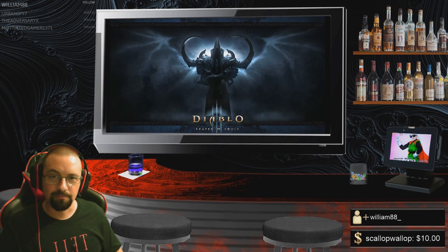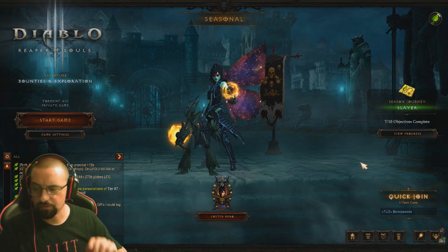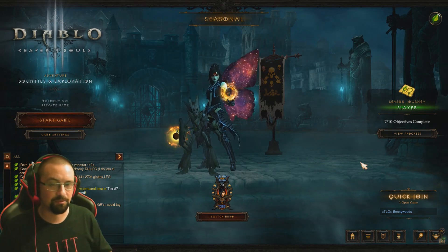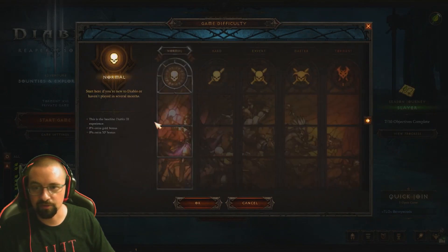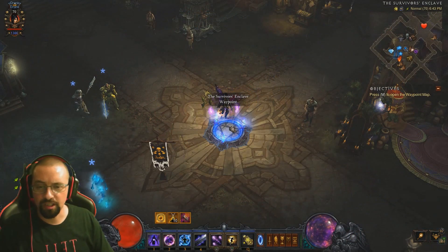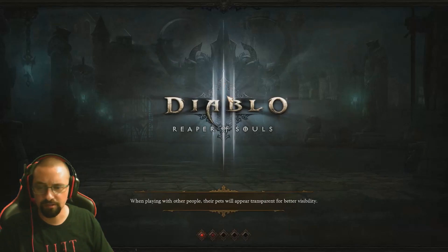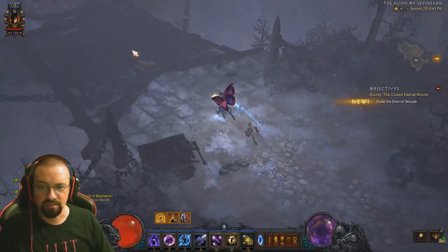First tip: I want to get you the Kanai's Cube. You can do this at the lowest difficulty — it doesn't have to be the highest. If you're just starting off you don't need any gear; set it to normal and jump right in. Go to the portal, select Act 3, Bastion's Keep, head over to Ruins of Sescheron, and make your way all the way through from one side to the other.